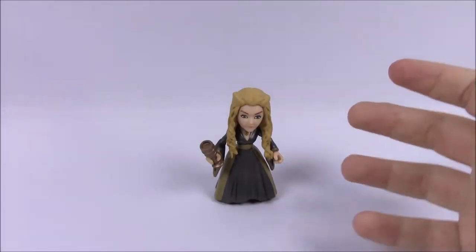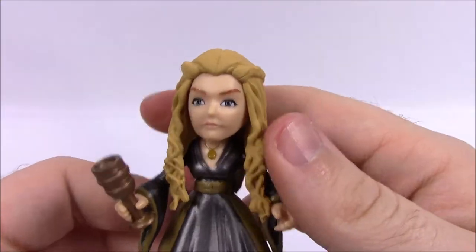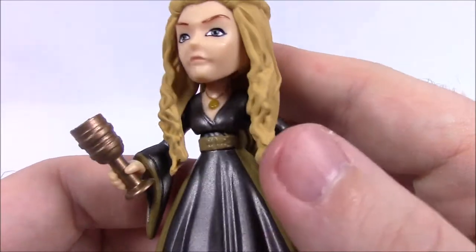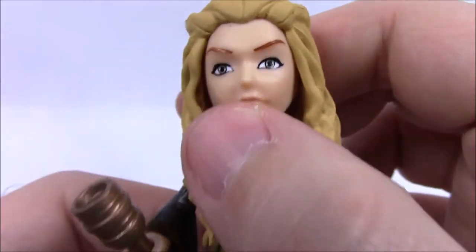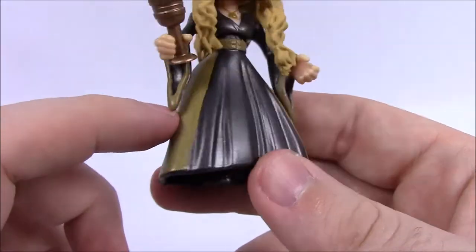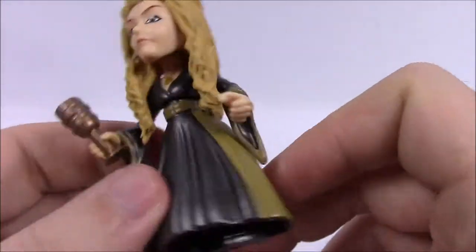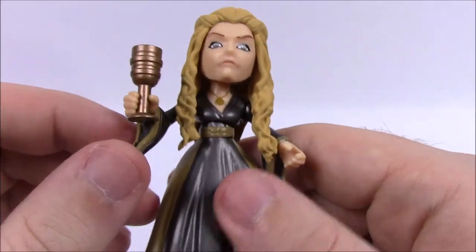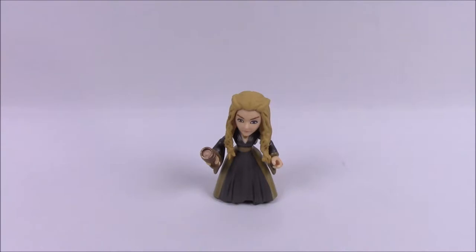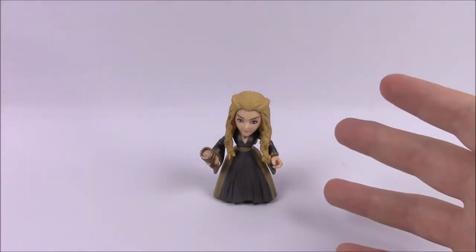Next up is Cersei Lannister, and this is her mourning outfit after the loss of Joffrey. I think it's kind of funny — obviously these don't look exactly like the characters, but I think her face looks more like Margaery Tyrell with the design and outfit. She has more of a green color eye, a little different from her brother, and long blonde hair with braids. She's in a blackish brown dress with lighter brown tan on the sides and a necklace. She also comes with a goblet as her accessory, with rings on her fingers — of course drinking because she just lost Joffrey. She's affiliated with House Lannister. Her quote: 'When you play the Game of Thrones, you win or you die.' Interesting fact: she destroyed the Great Sept of Baelor and everyone inside with wildfire.